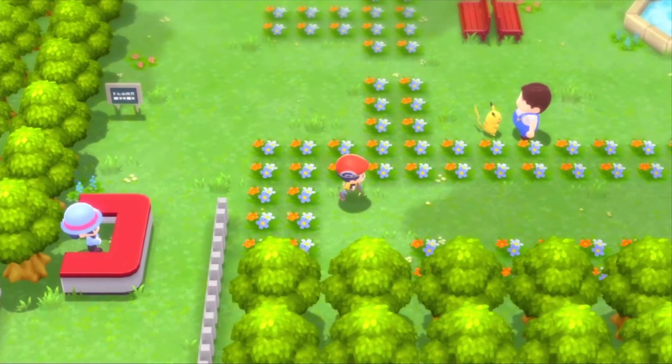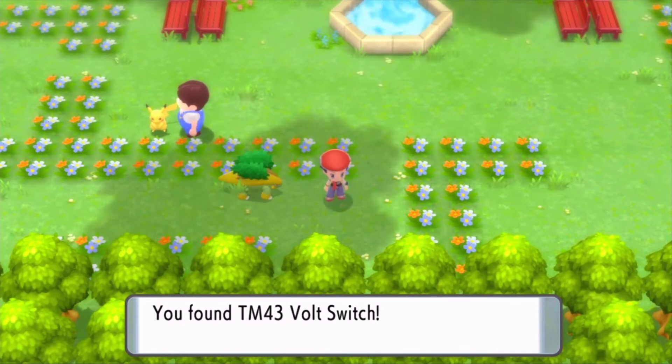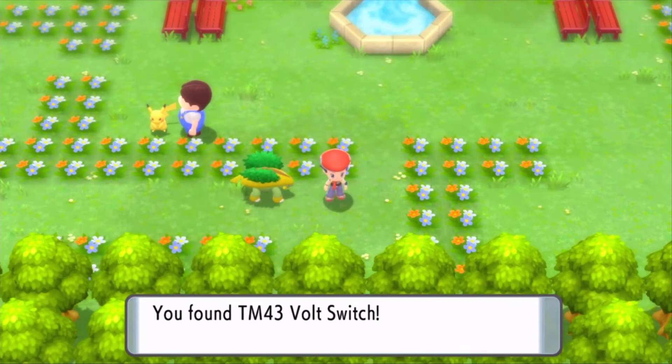All you're going to want to do is leave Grotle behind and walk all the way over to this little item right here, and you get yourself TM43 for Volt Switch. These are single-use TMs, so use them wisely, but you should be able to get other versions of this TM.